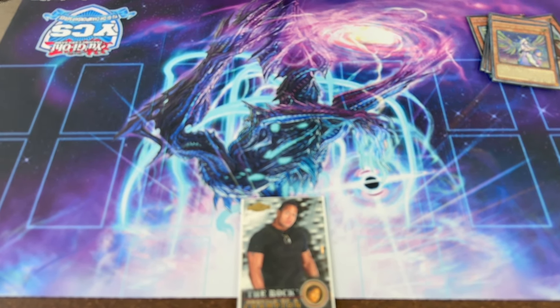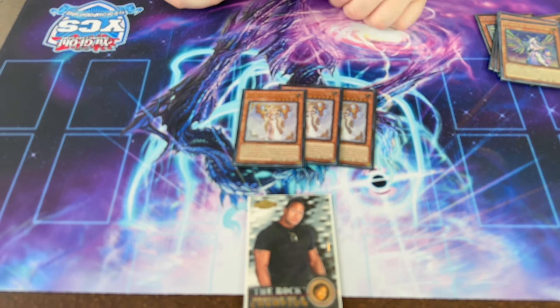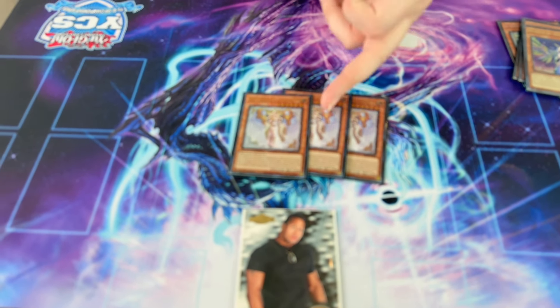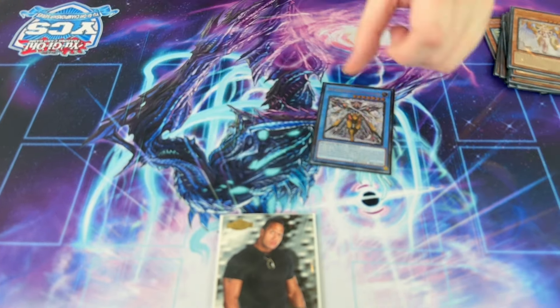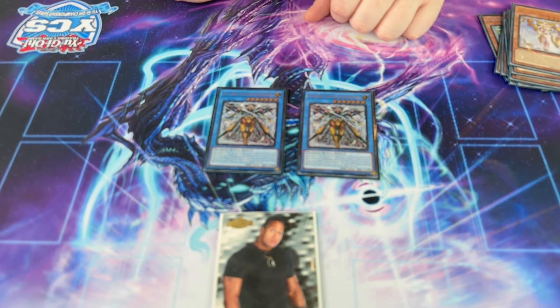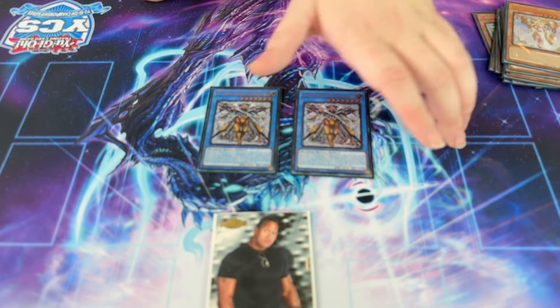Then we've got the triple Sephira — mandatory three because it searches any of your ritual monsters, puts a ritual spell in the graveyard, and lets you get them out of the graveyard, so it helps with your grind game and recycling. Two of the main guys: Skull Guardian, the best omni-negate in the game right now — 4,100 attack, can't target it once you get set up, and it negates and pops anything.